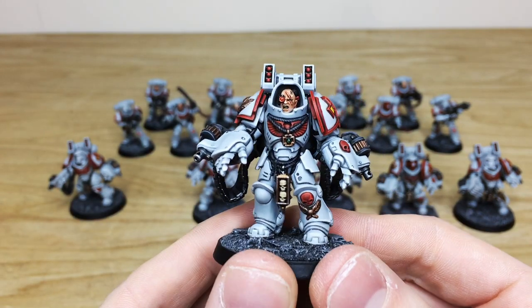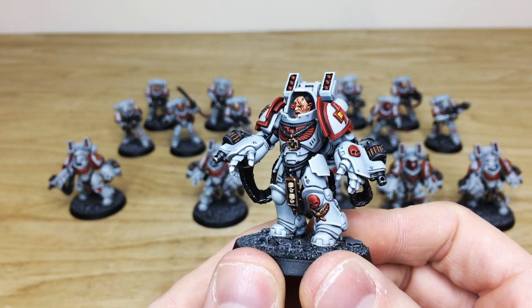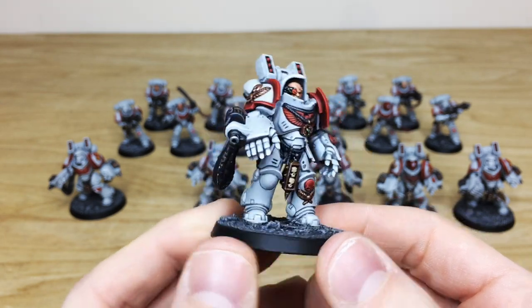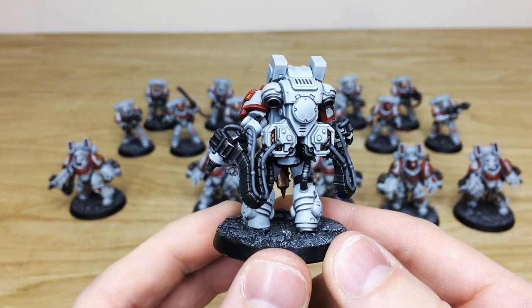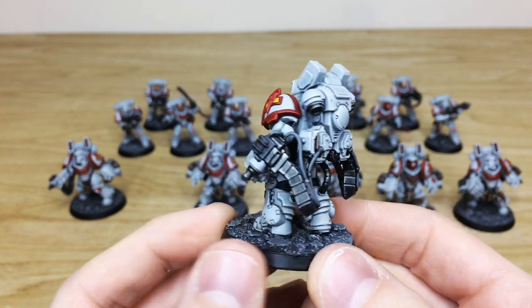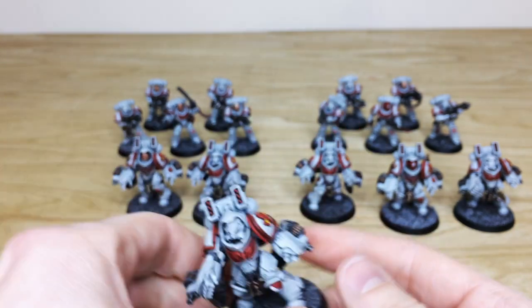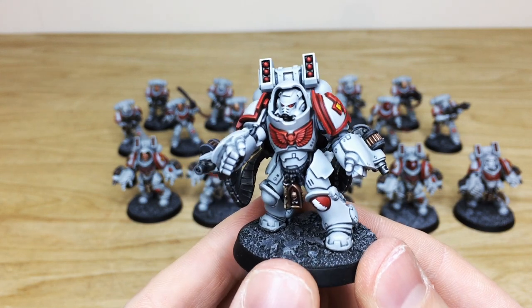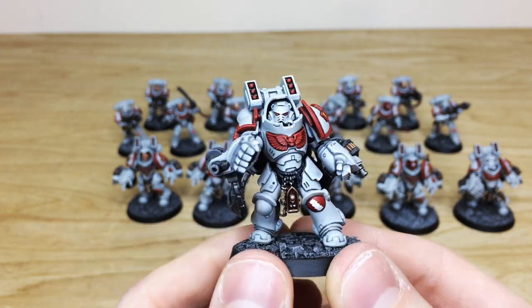The other sergeant from the other squad — you can see the scar. That's one of the White Scars heads with a glowing bionic eye on him as well, which is really lovely. Moving around you can see all the little extra detail, the shells in the back of the ammo hoppers, which is really lovely. I do like the fact that the missiles on the missile racks are also in that complementary red.